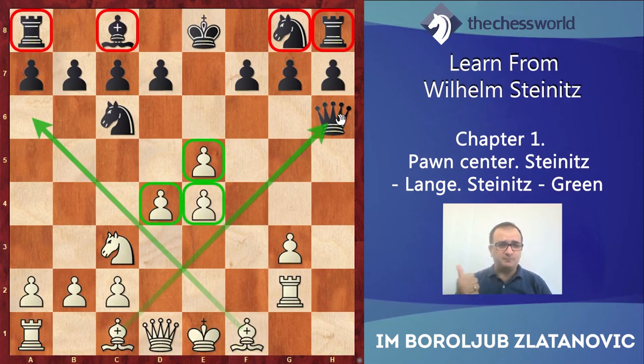Once again: strong pawn center, space advantage, better mobilization, safer king — and Bf4.